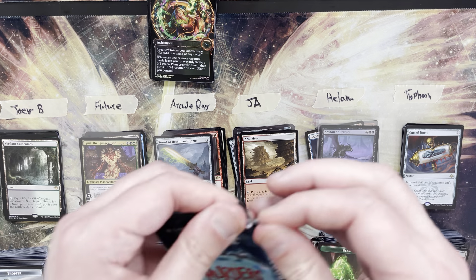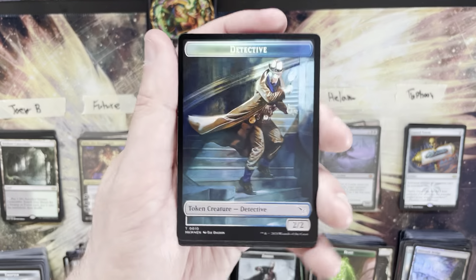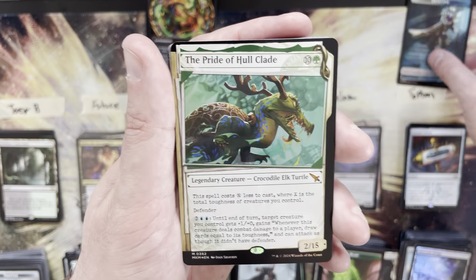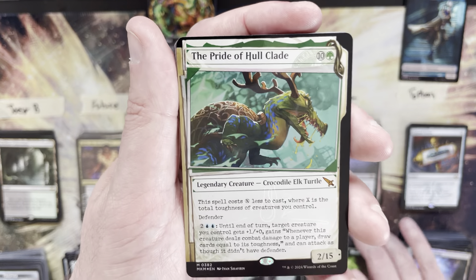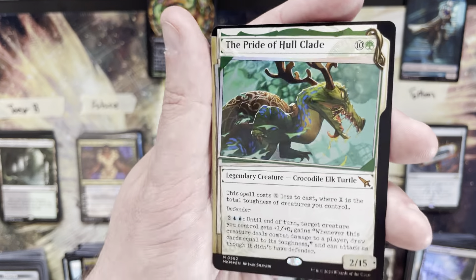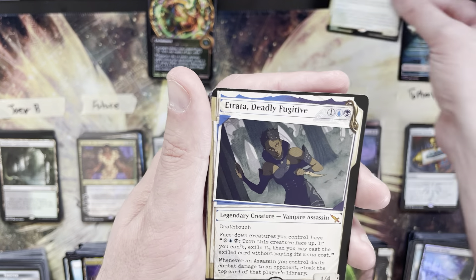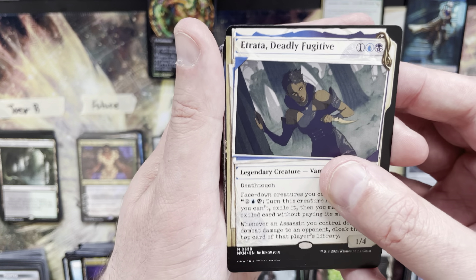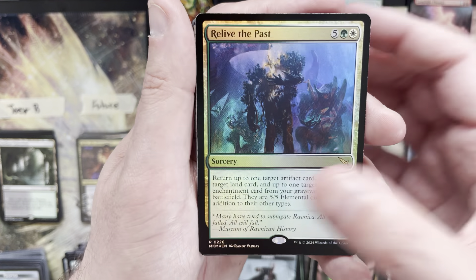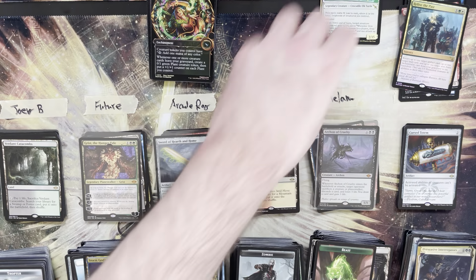Typhoon's prize pack: Foil mythic to start — it's an Invisible Ink Pride of Hull Clade! That's what I'm talking about. I'll sleeve that up right away. Then another mythic — a Trostani behind that. Multi-mythic pack! Showcase Follow the Bodies, Lamplight Phoenix, and a Relive the Past as the foil rare. That concludes the prize packs.